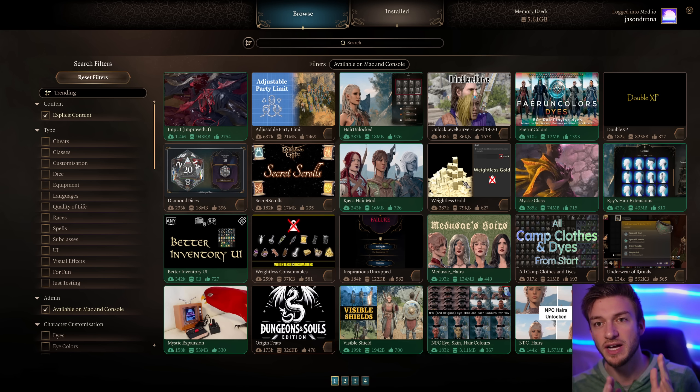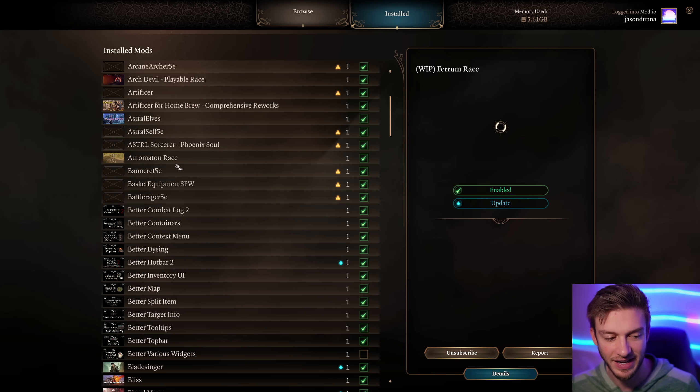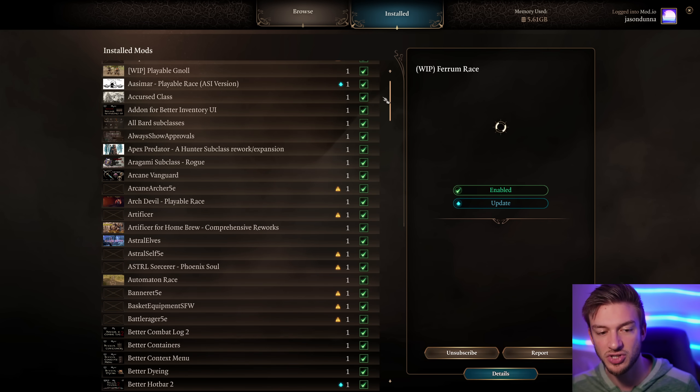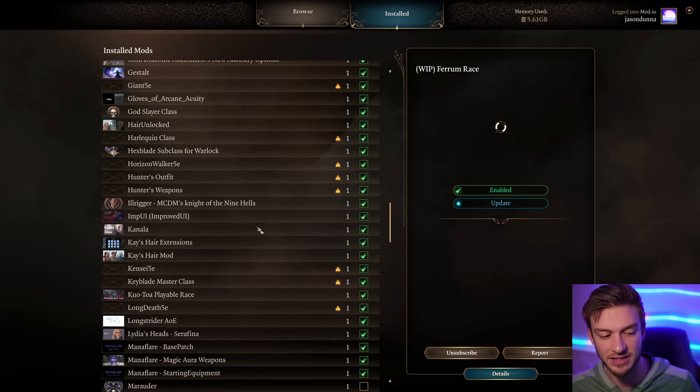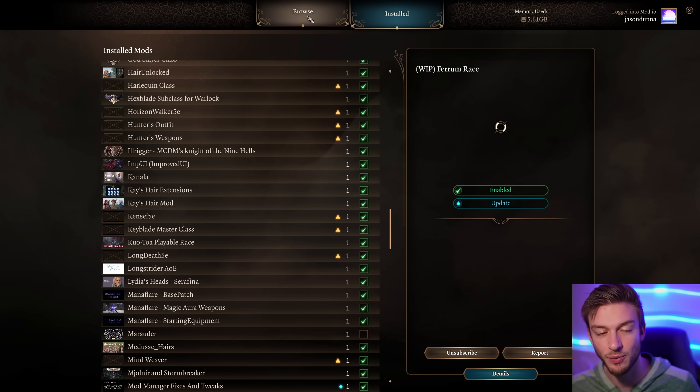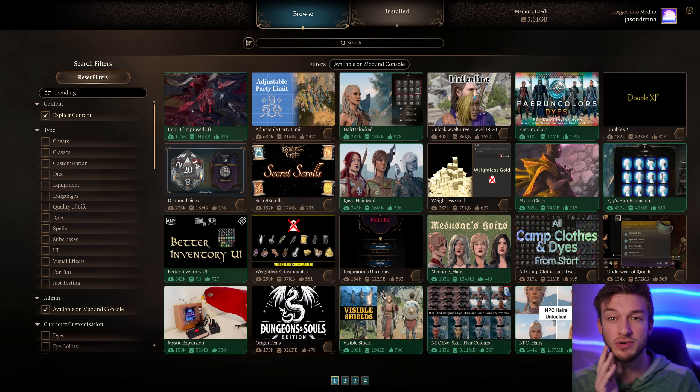One thing to consider is that sometimes mods will have interactions amongst each other. I really like to have a bunch of subclasses, but looking at my bard subclasses, it won't actually show all of them unless I uninstall or unlock one of them — and that'll fix the rest. That can happen when you have multiple mods trying to compete for the same spot in your subclasses or classes. If you find that you installed one mod and it broke another, you might have to remove that mod if you want to use the other. They typically won't occupy the same space, but sometimes they do.